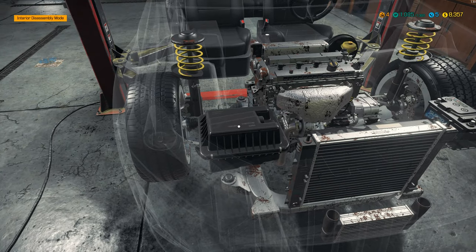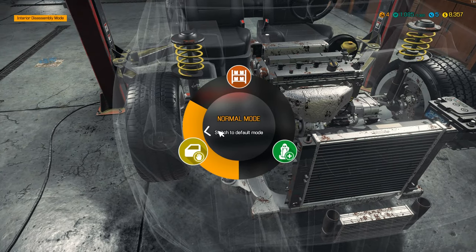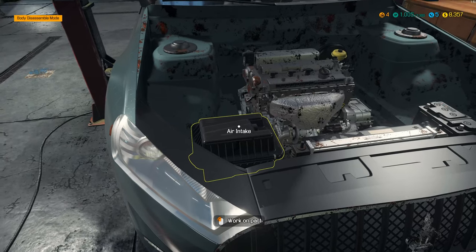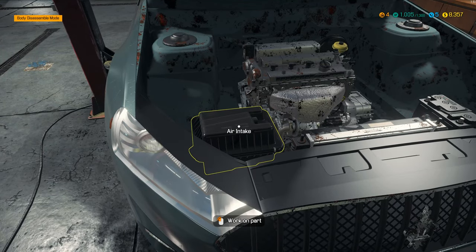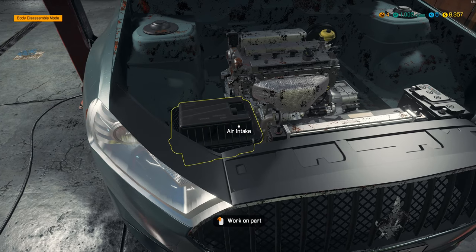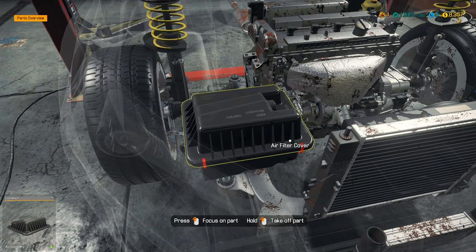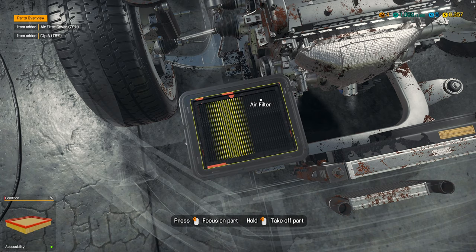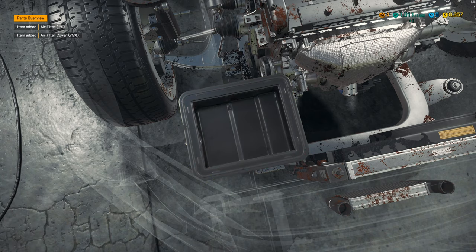I don't want to disassemble the interior. Why is it not letting me? I have to click on it first. I like when it was the bolts because then all I had to do is go from over the side rather than have to go above it to get to it. Air filter definitely needs to be replaced.